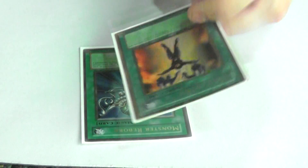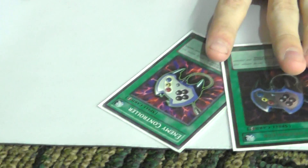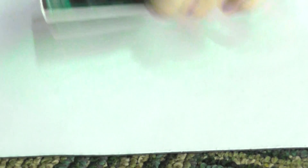Spells: Monster Reborn, Mind Control, Book of Moon. Double Enemy Controller, just so I can get Full Hound's effect more and I can tribute Dark Souls. It just works.